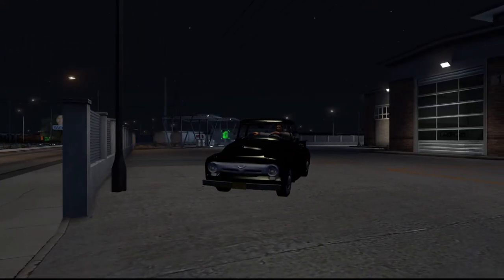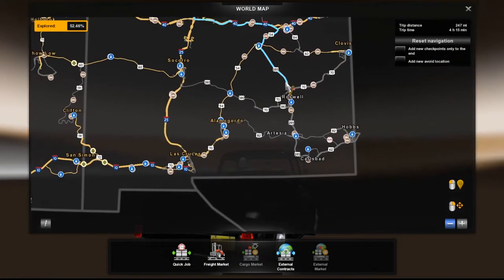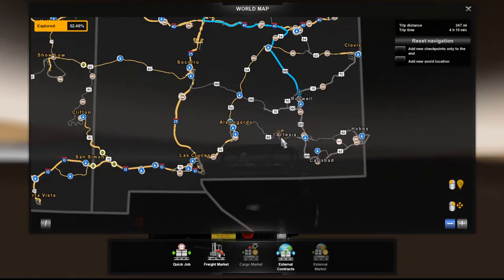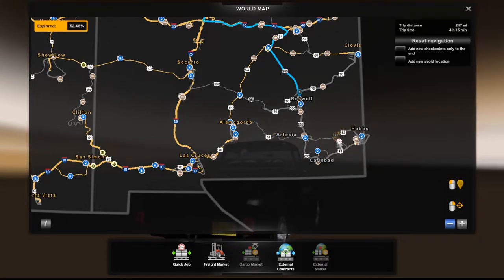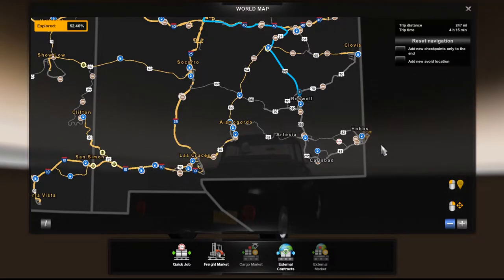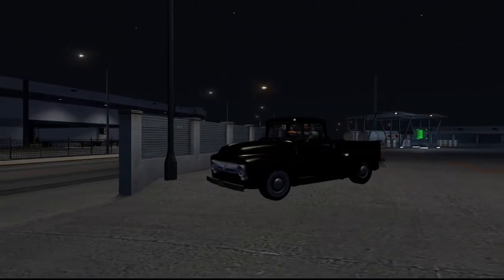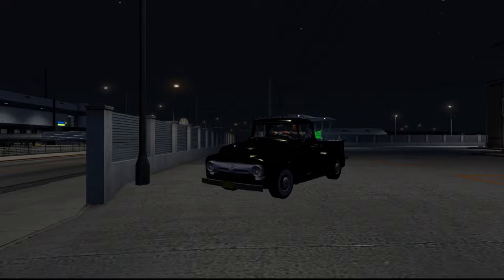Today we're actually going to be out in Albuquerque, New Mexico, and we're going to be taking a drive all the way down to Roswell, Artesia, Carlsbad, and Hobbs — just kind of going around this area. It's a very nice looking mod, and I'll have the link down in the description below if you guys want to check it out as well.